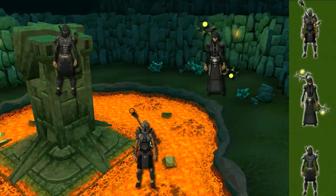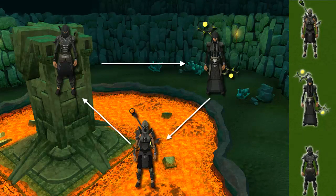First off, the combat triangle is now more enforced, meaning that melee beats range, range beats mage, and mage beats melee. The only exception to this rule is Dungeoneering, where there's more leniency in the combat triangle, but it is still somewhat enforced, allowing you to be more specific in your damaging.